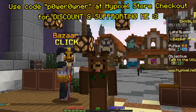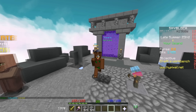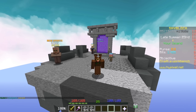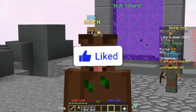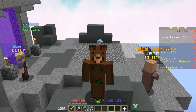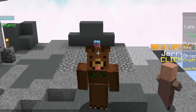Today we'll take a look at the best and cheapest bazaar flips to do with low money. I started this profile just recently so we don't have that many coins, and we're gonna be flipping with 40 million — hopefully turning it into 100 million. As for how I got those coins, I went pay-to-win: I purchased booster cookies with co-op owner, and now I'm rich.